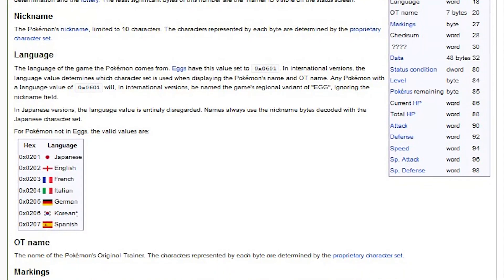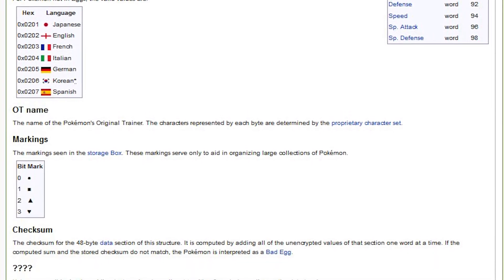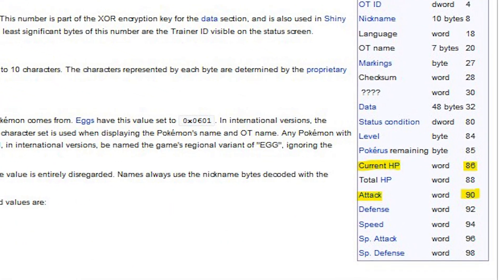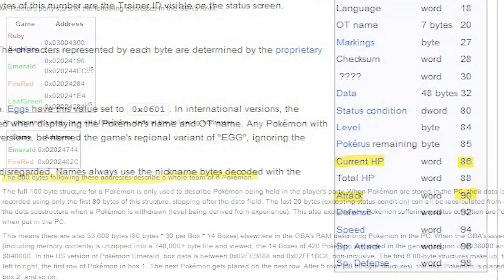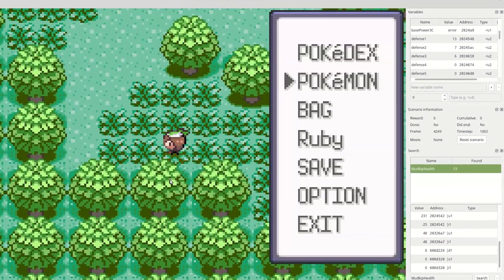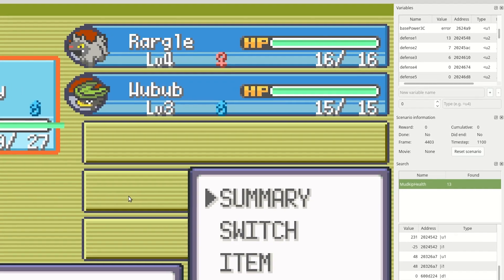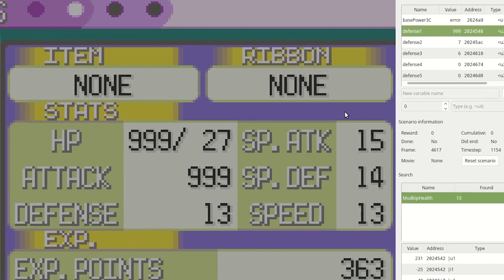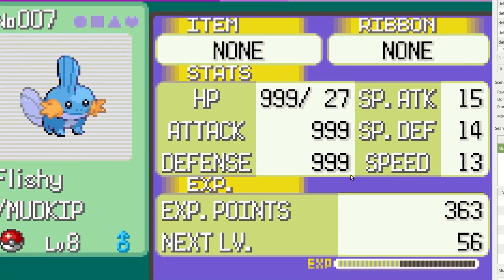Locating the data this way can be very time consuming, but luckily I didn't have to find every single value by hand. You can speed up this process by using a resource like Bulbapedia, which has information on the different data structures used in the Generation 3 Pokémon games. Using this information, I know that once I've located the HP value of my Pokémon, their attack value is only 4 bytes after that, and the HP value of my next Pokémon will be 100 bytes later. By using these data structures, I only need to search for a few key values to find most of the information I need. Once I've found all the values, I can also do fun stuff like make all of my Mudkip's stats 999.